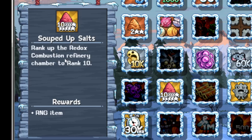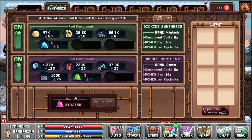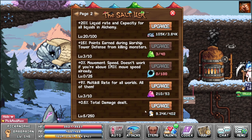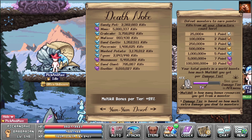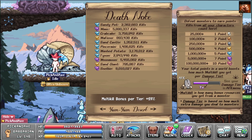I got the achievement recently — rank up Redox Combustion Refinery to chamber rank 10. You should always rank up your red salt. Ranks are 10, 7, 5, 4, and 3; this one is not unlocked. 3D printing — barely touching it, even though maybe I should focus more on it. I finally got the last upgrade in the salt lake with the Pingis — hey, we got one percent total damage now, hooray! Kill count: most are Blue Skull, Red Mushroom, Gigafrog, Poop Rat, and Walking Stick. Tons of Snelby kills — 8 million, not bad. Only 1.2 million Ram.